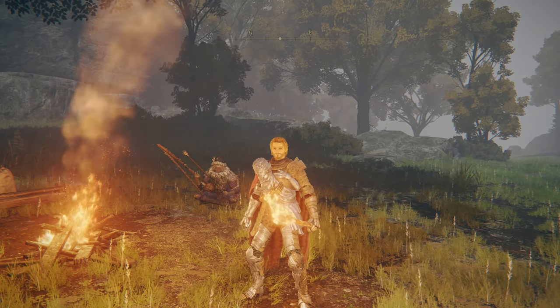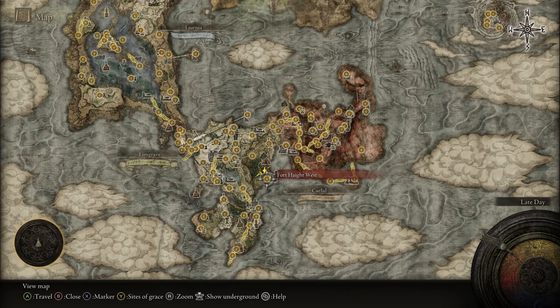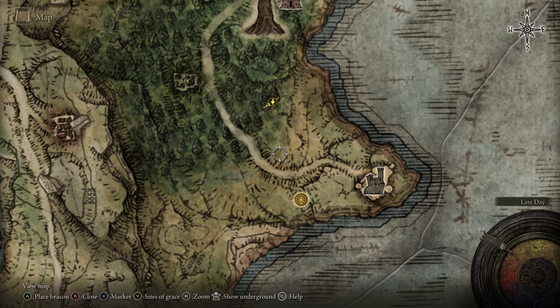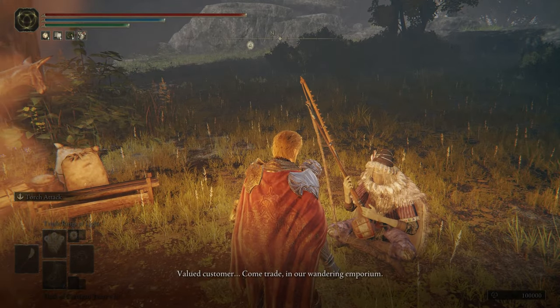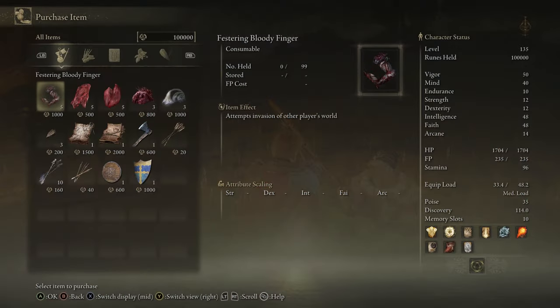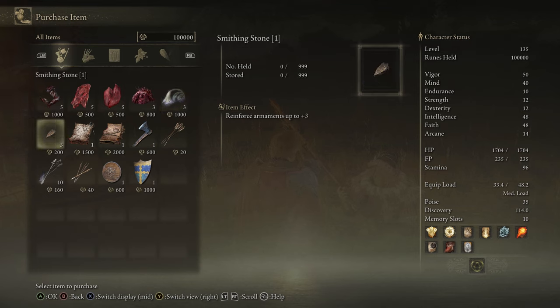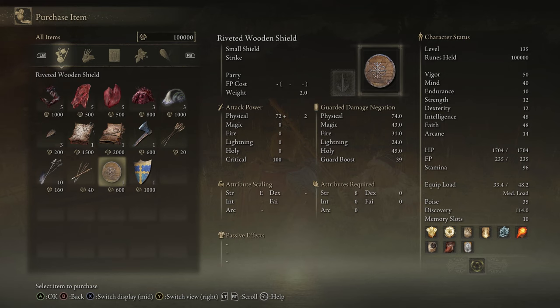Next we have the nomadic merchant in East Limgrave. He's just right above the Fort Haight West grace, by Fort Haight here. I traveled straight up to him — pretty easy to find, just sitting in the woods. He sells some bloody fingers, a sliver of meat, some miscellaneous crafting stuff, a smithing stone, a couple cookbooks, a hand axe, some arrows, Saint Trina's arrows which are sleep arrows, a riveted wooden shield, and the blue-gold kite shield.